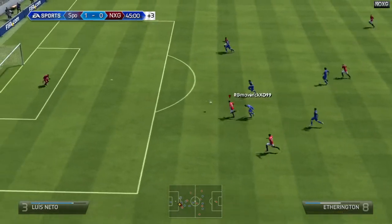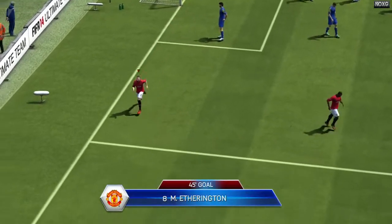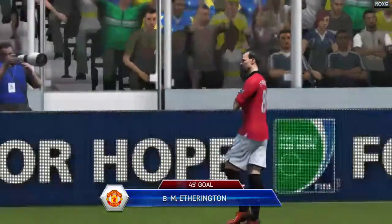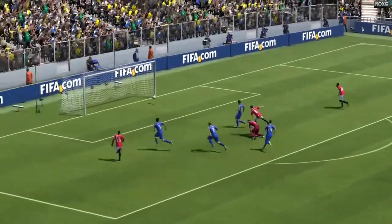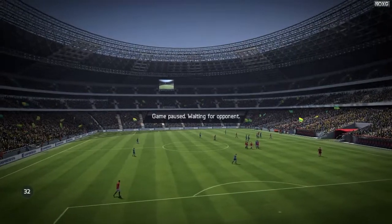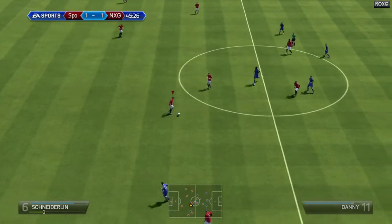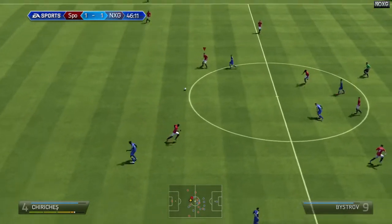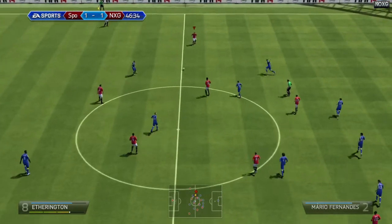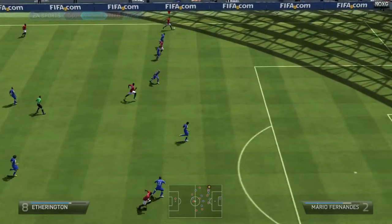For defense, the best thing to do is get some pacey left backs and right backs to handle the opposing wide midfielders. If someone's got 29 pace they're not going to catch Ronaldo. Get standard fullbacks, and for center backs you want big, strong ones. In my BPL cheap squad I've got Basung and I think Distan — they're both strong and do very well. Vatonga is another great center back option — he's tall and strong.